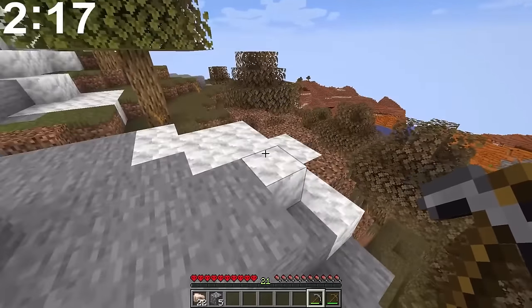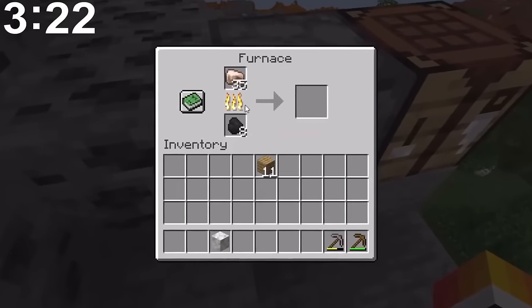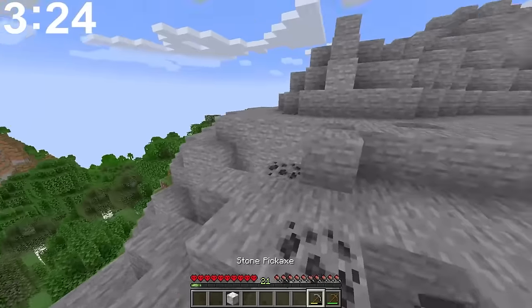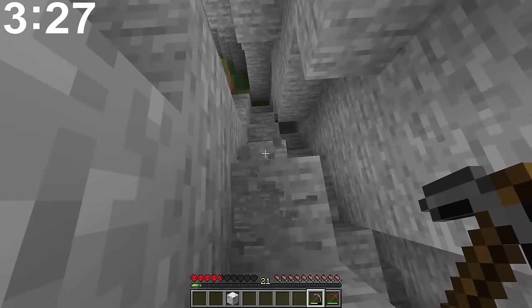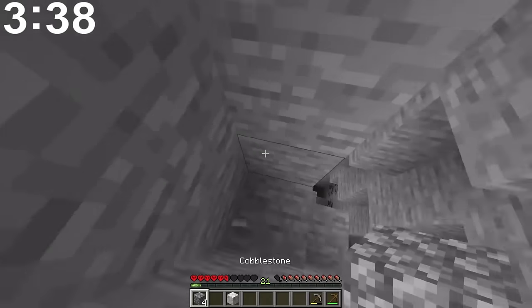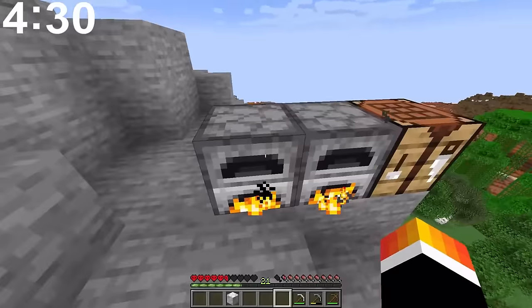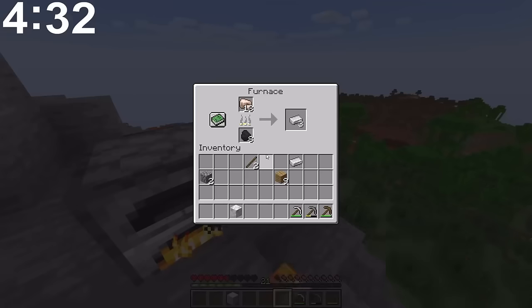Oh, there's loads of this stuff - what is this? It looks cool. Anyway, I'm getting distracted. Let's start smelting up all our iron. We've got 35 already, that is amazing! We've got to be careful dropping down like that because I forget you take a lot more damage without any armor. We've got two furnaces smelting up now so this should speed things up. We've got a lot of iron - let's start crafting up some armor.